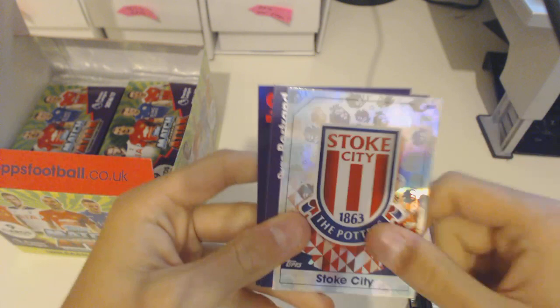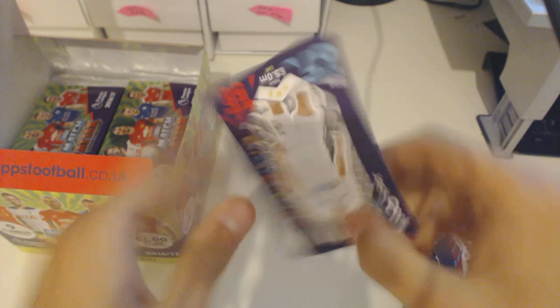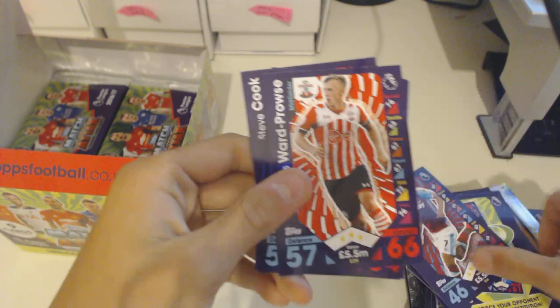A Man of the Match Antonio and a Stoke City badge. Dan Drinkwater, Paul Pogba, For Origi, Antonio, Cork, Manone. Then a Hull City badge — Okazaki, Injury Tacticard, Fuguli, Wattraus, McLean, Deeney, Cooke and Michael Dawson.